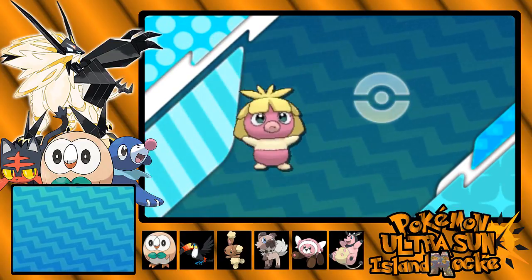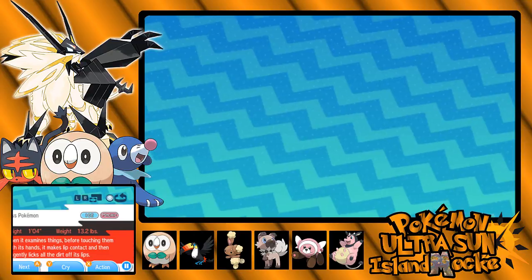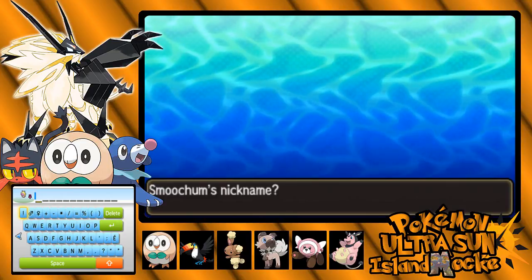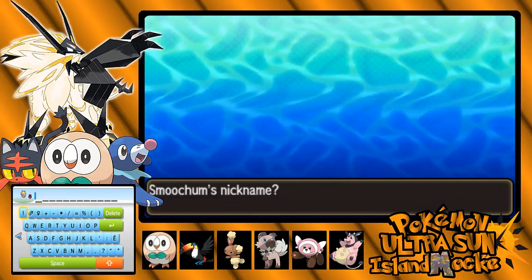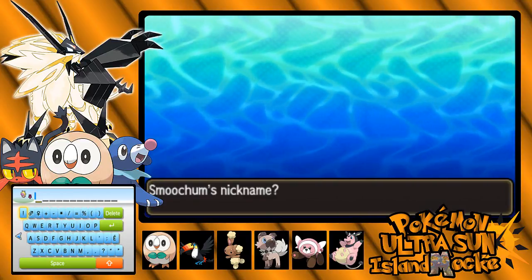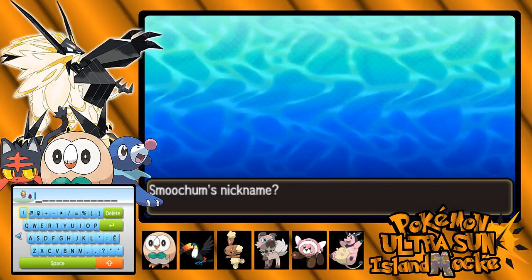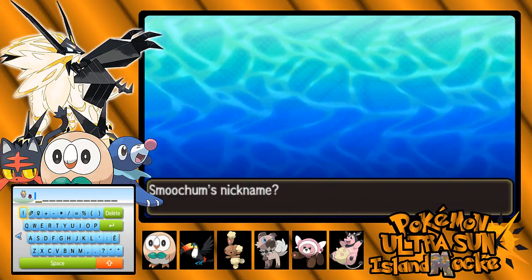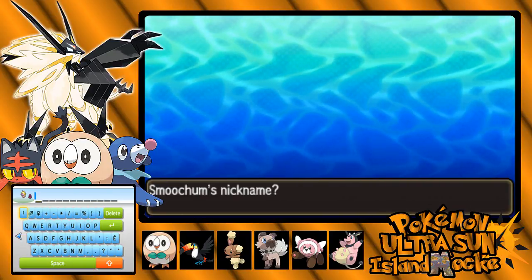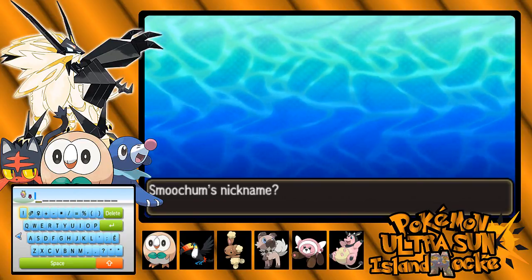Smoochum's data is added to the Pokédex. I am going to evolve you as soon as I possibly can, because I'm not the biggest Jynx fan in the world. But I don't really dislike Jynx as much as I used to. Hashtag Gold Silver cage lock. Smoochum is still a little bit different — I really don't know. It's a good name for a Jynx or Smoochum.